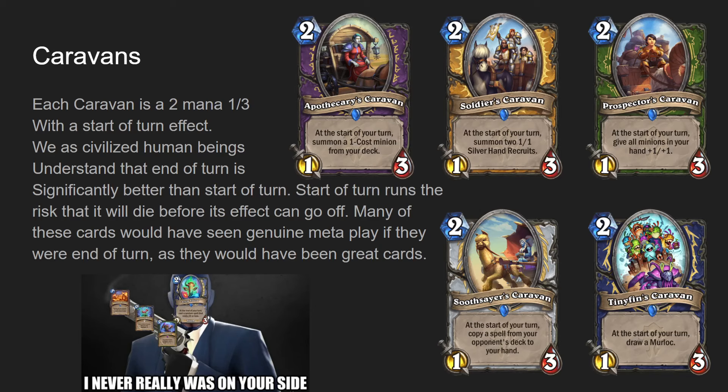Tiny Thins Caravan is probably still not that great. It would be two mana one-three, draw a Murloc at the end of your turn. Maybe it would have been playable. The Murloc package from Forge of the Barrens for Shaman wasn't that great - it gave Firemancer Flurgl, and Firemancer Flurgl was really good in wild, but that's about it. It saw some play early on, but as time went on people realized it kind of sucks. And Tiny Thins Caravan wasn't even a Murloc itself, so it didn't benefit from any of the buffs.